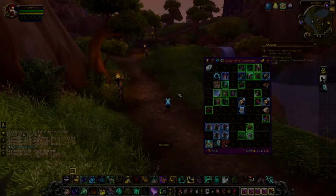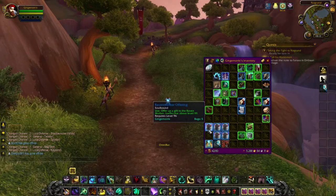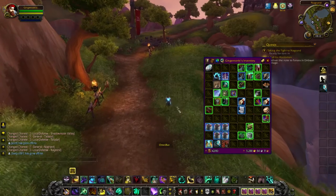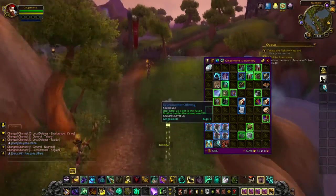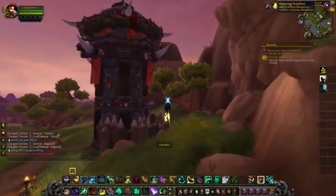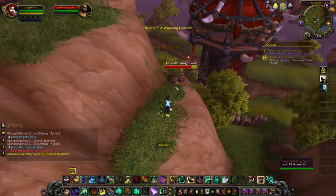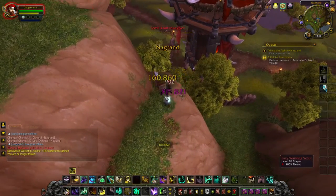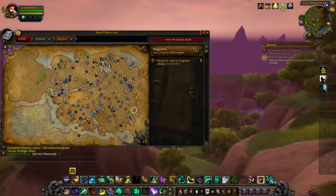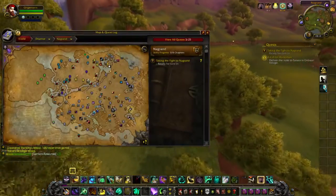We're finally level 99, we're in Nagrand, and you also managed to gather the Offerings of the Raven Mother — that's going to give you extra EXP. You have the choice to use them now, or you can just fly around and pick up all your treasures without doing any quests. Then for the last 20 percent of level 99, pop those offerings and you're done.